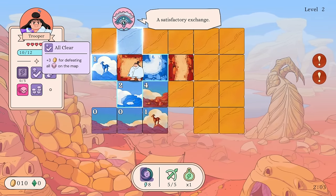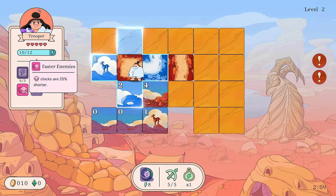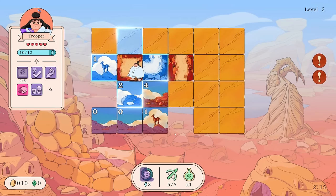You can only pick one. Let me read the other options real quick: plus three gold for defeating all enemies on the map, gain two energy each time the hero takes damage, enemy clocks are 25% shorter — so faster enemies. That's on for some reason. Fascinating.